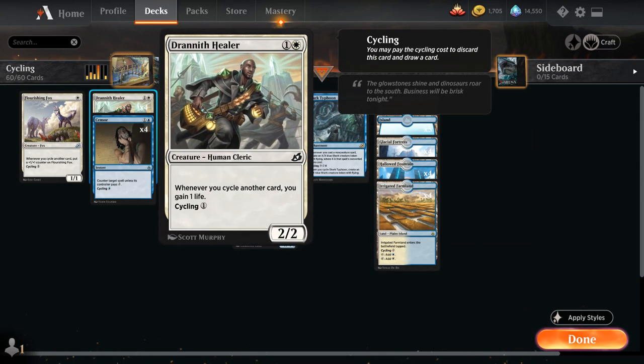At two mana, we also have the full playset of Drannith Healer, another Ikoria cycler — a two-mana 2/2 that says whenever we cycle another card, we gain one life, and we can also cycle it for one mana. More often than not we're going to be cycling the Drannith Healer, but every now and then, if we need a 2/2 blocker, this will do.